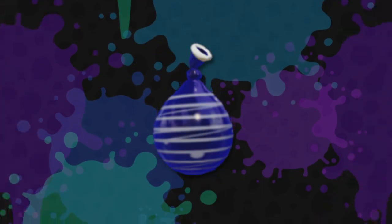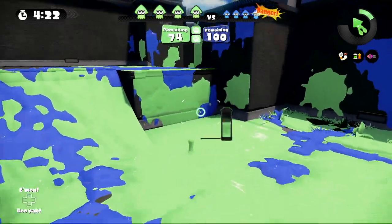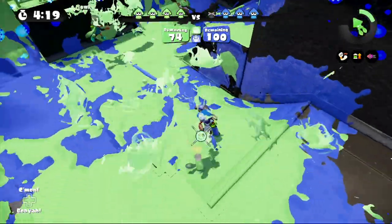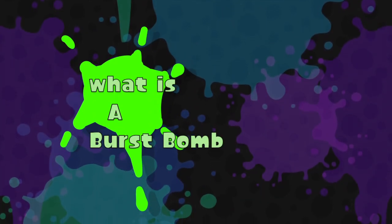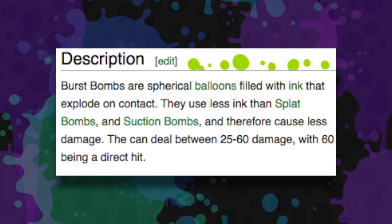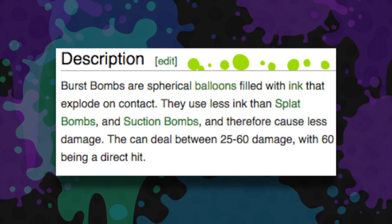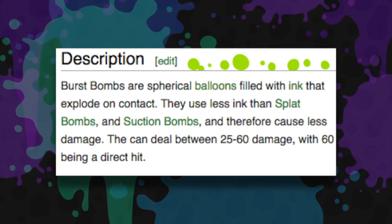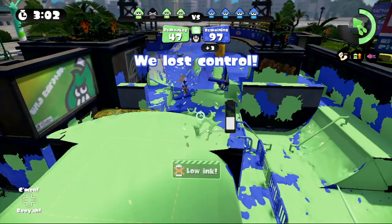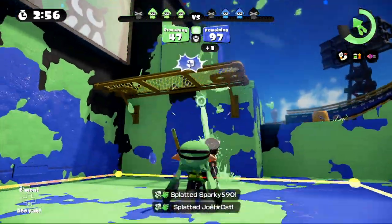This is one of the most effective bombs in the game if used correctly. The Splatoon wiki explains burst bombs this way: burst bombs are spherical balloons filled with ink that explode on contact. They use less ink than splat bombs and suction bombs, and therefore cause less damage. They can deal between 25 to 60 damage, with 60 being a direct hit.